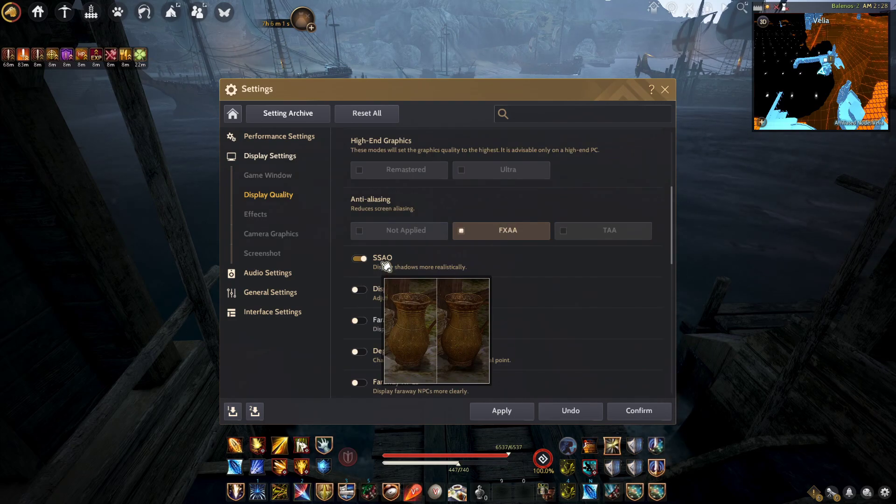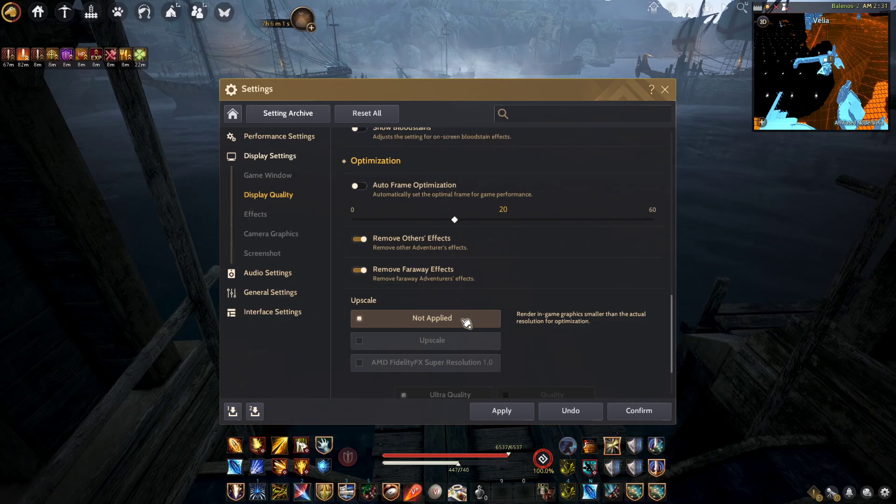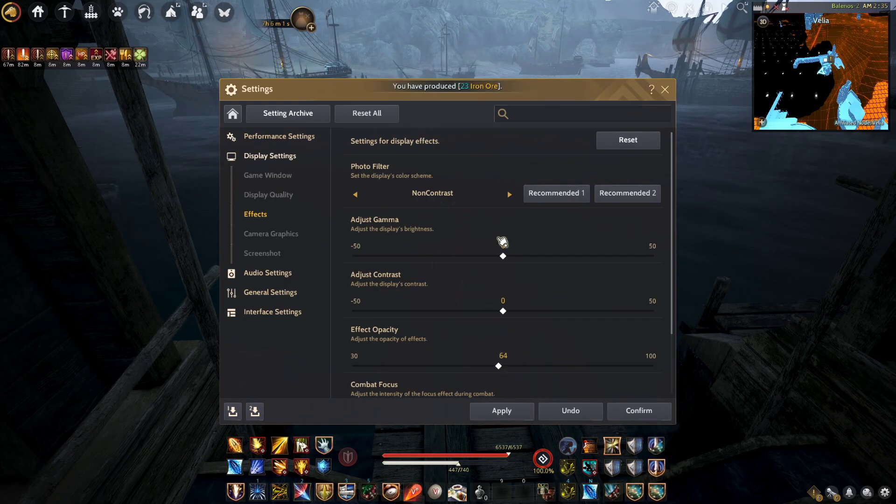While doing PvE, turn off everything. While doing PvE and PvP, remove other players' effects — it will increase your gameplay quality. If you don't want to remove other effects during 1v1 and want to see your opponent's skill effects, you can keep them on, but reduce effect opacity to around 50 to 60.